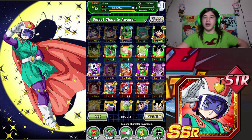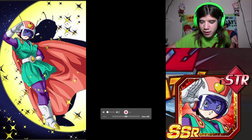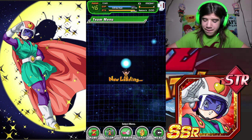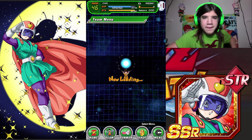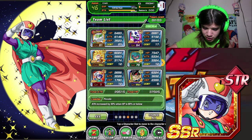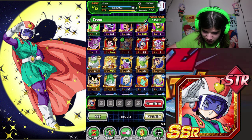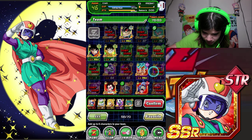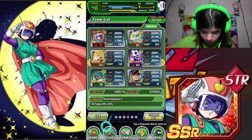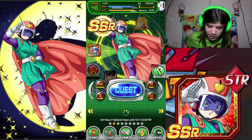But guys, there you have it — that was my Dokkan Awakening of Videl. I'm going to show you guys the team. Let's change all and take these guys out. I'm going to go with that as my leader. The cost is over, so I'm stuck with Bardock for now. The cost is about to be even more over once this Videl gets leveled up. That cutoff is really annoying. But yeah, I'm really psyched to have this card now.